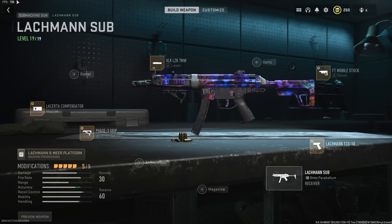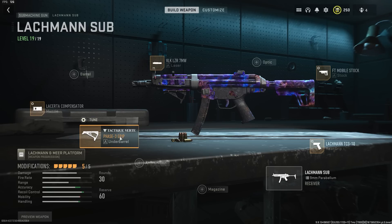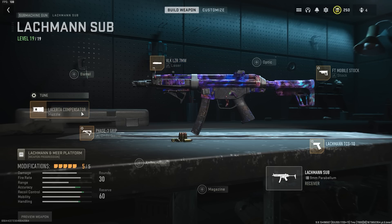Moving on to the number four spot, we have the Lockman Sub. I actually hate this gun — the iron sights are abysmal and it killed the MP5 — but I can't deny it's really, really good. The attachments are the FT Mobile Stock, the Lockman TCG-10 Grip, the Phase 3 Grip, the Lacerta Compensator, and the VLK Laser 7 Milliwatt. You'll notice the laser is pretty much on every gun, and the muzzle is usually going to be the Lacerta as well.